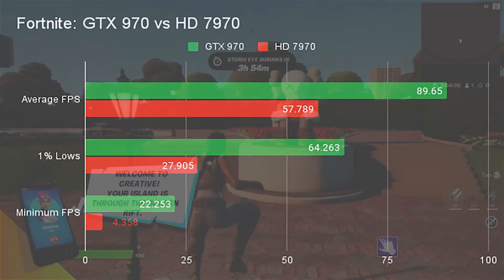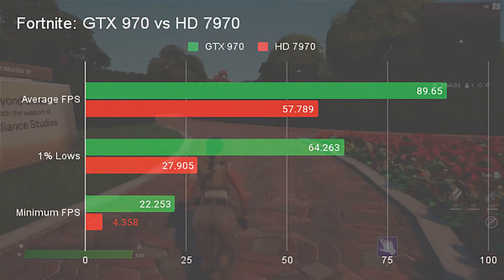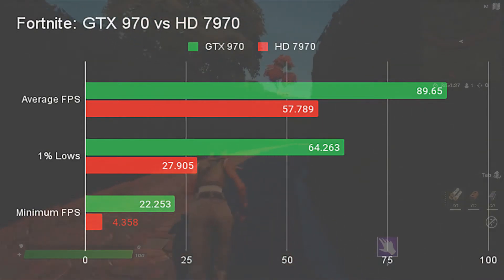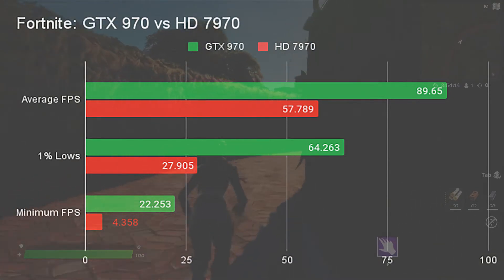In Fortnite at 1080p high, the HD 7970 performs pretty well, coming in at just under 60fps on average and 27fps for 1% lows. Not amazing, but still playable. The GTX 970 comes in at almost 90fps average though, with 1% lows of just over 60fps, which means it'll be a lot smoother of a gaming experience, but it's definitely playable on both cards.